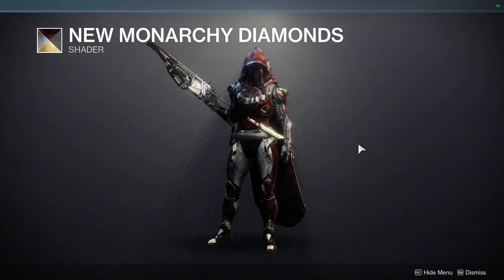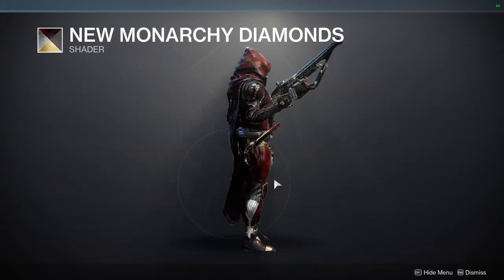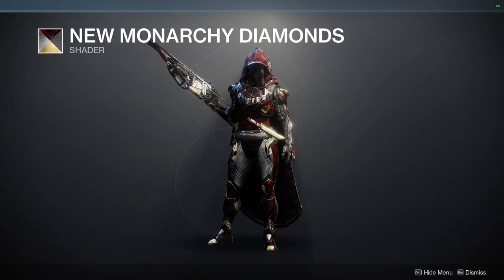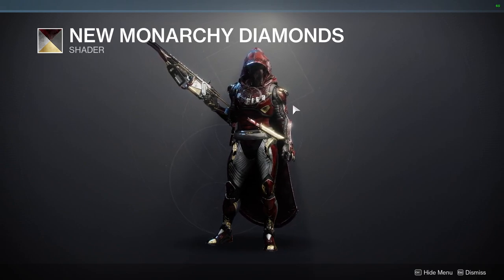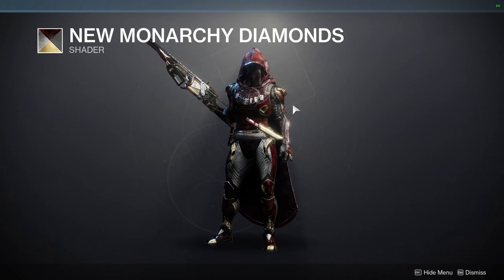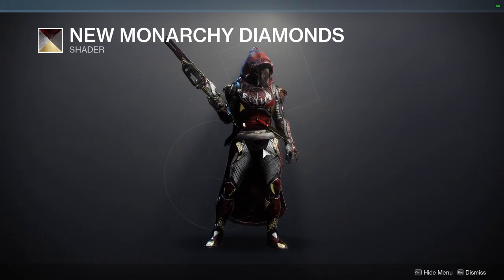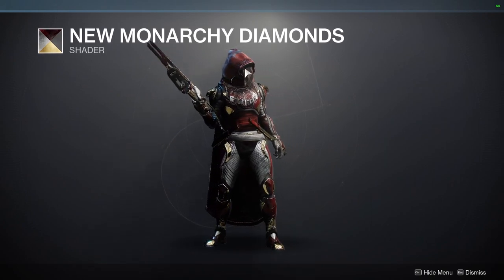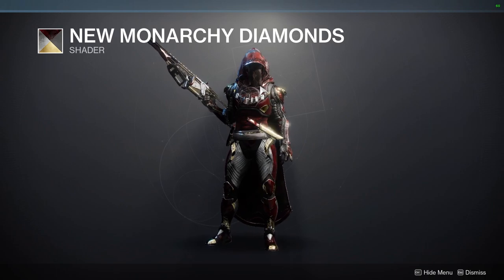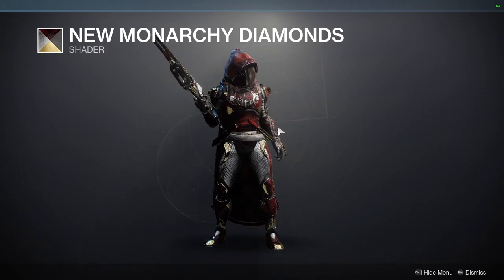And then New Monarchy Diamonds, which looks phenomenal. Definitely excited to have this back because I used to have this on my PlayStation account, and we finally have all the New Monarchy shaders — at least I think we have all of them; I could be wrong. The only off colors I see right now would be the silver here, and these almost textured design elements, which look really, really cool. So definitely pick this one up — it's one of the better golden red shaders we currently have.